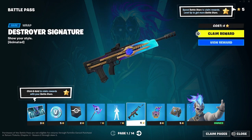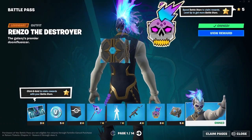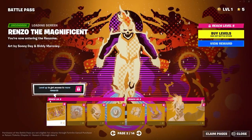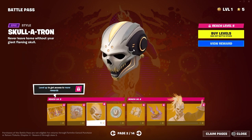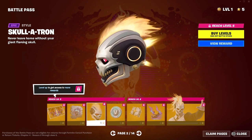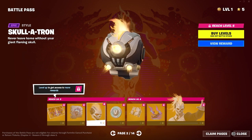We got this gun wrap, an emoticon, back bling, and then this game. We got another loading screen, a spray. Is that a glider? What is that?